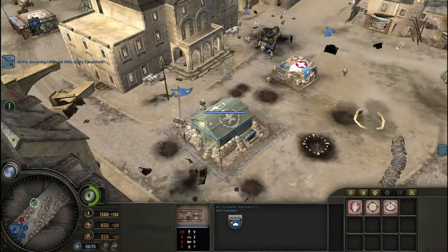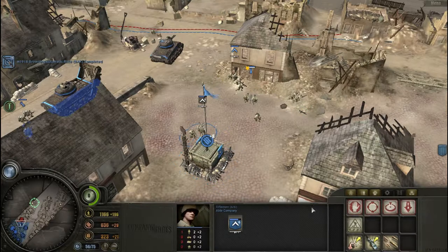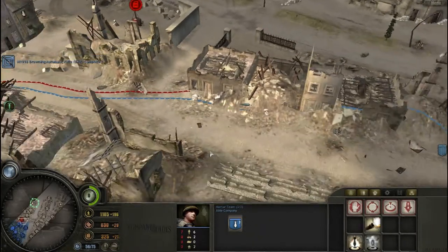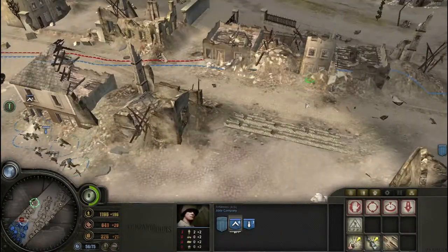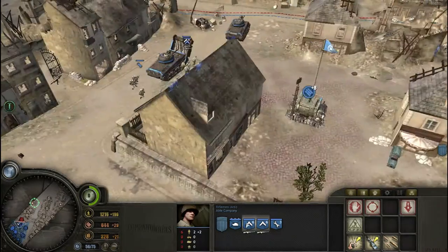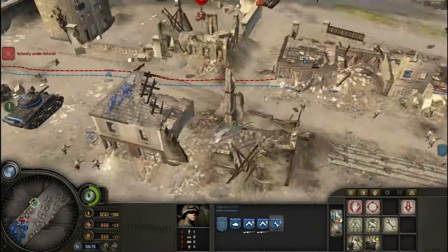We have the BARs, which makes my riflemen a lot more useful. They have really good fire, so we're just going to retreat these guys, heal them, and then bring them back. We can easily deal with that Stug — I'm going to move these guys up with infantry support. We have all of these men over here, so let's spread them out so if they have a mortar it won't be much of a problem.